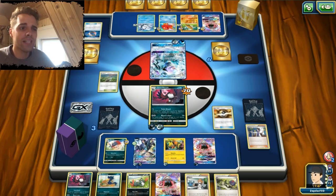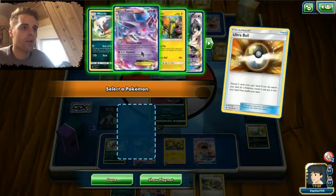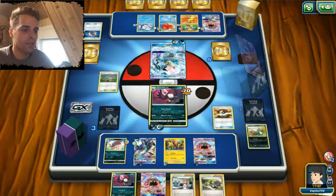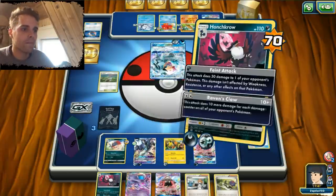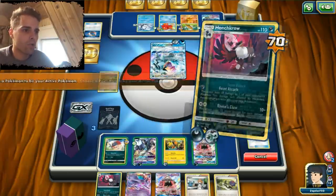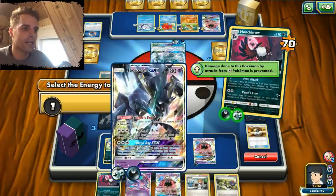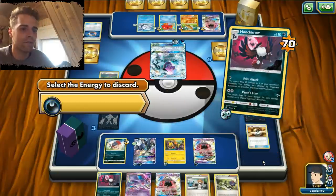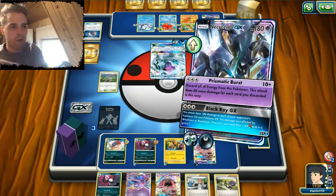We're actually really screwed with the N here. So we're gonna get rid of two Sneasels and get our Espeon EX out — that way we maybe draw into it more efficiently. Now we can retreat, spread damage to everything, or deal 100 damage to the GXs on the field. Gonna show Necrozma here — another card from Burning Shadows. Black Ray GX.